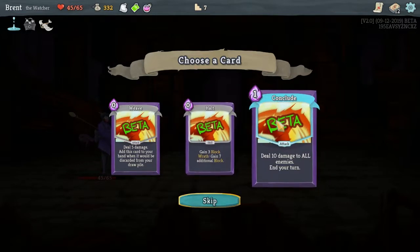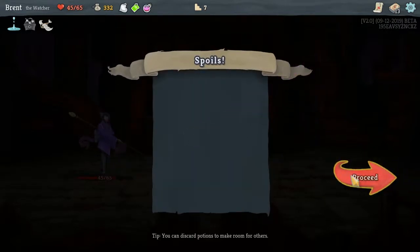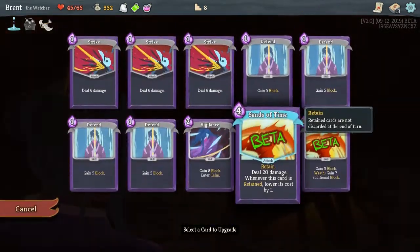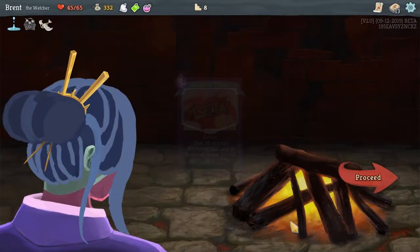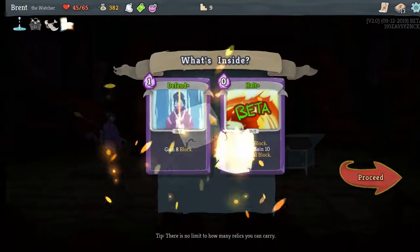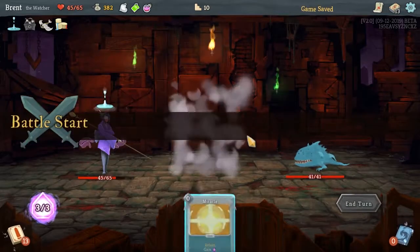I think we will take the regen over the vulnerability potion. Conclude deals ten damage to all enemies — but it ends your turn now, so you have to make sure you use that at the end of your turn. Halt gains block while in Wrath and since you take more damage in Wrath, it makes sense to have something that assists in that process. War Paint on pickup upgrades two random skills — Defend and Halt got upgraded.